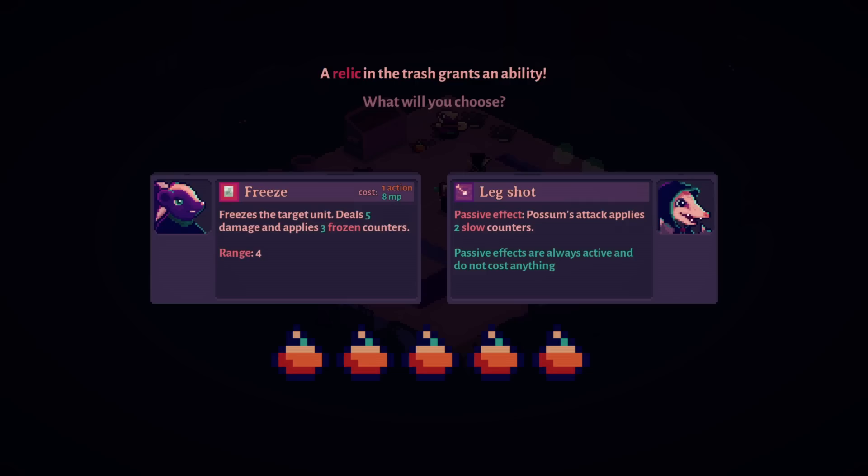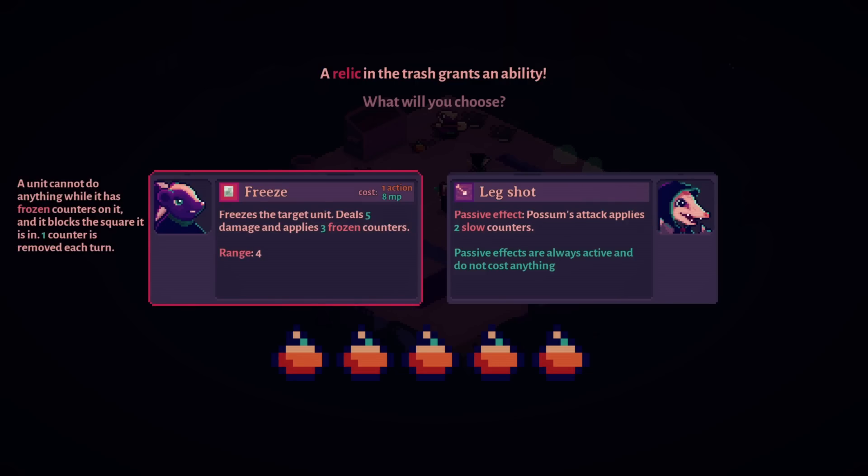Victory! Freeze: the target unit deals five damage and applies three frozen counters. A unit cannot do anything while it has frozen counters on it, and it blocks the square it's in — one counter removed each turn. Just three turns of 'you're not going anywhere' — I'm removing that guy from the equation.